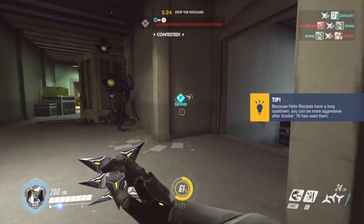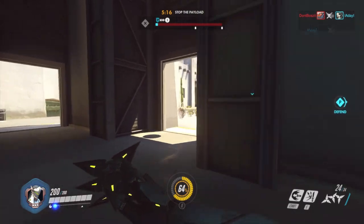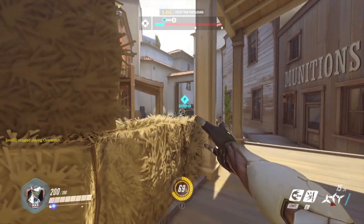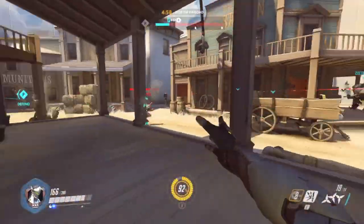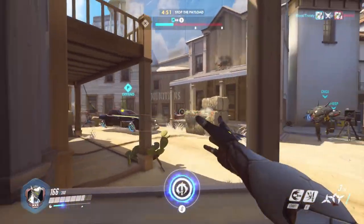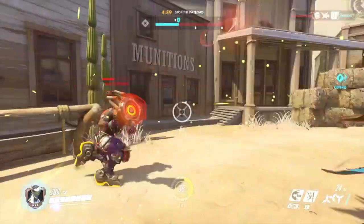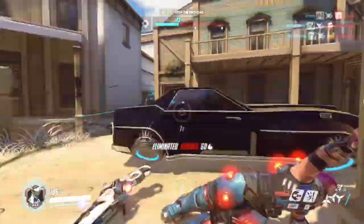The enemy team has captured the point and the payload is now moving. We have to stop the payload now — this will be kind of hard but we'll try our best. I've been having so much fun with this character since I started playing. Let's get some shots in where possible. Kill the enemy Genji! Soldier 76 is there as well. We need to back off, climb the wall, and jump in from the back line to destroy it — and we got a double kill already, then a triple kill!